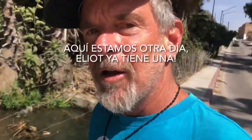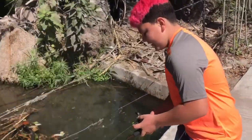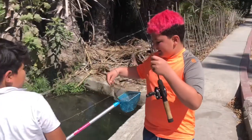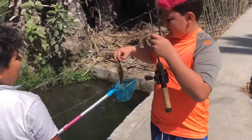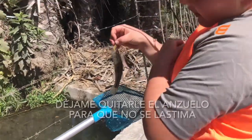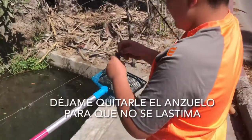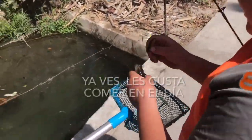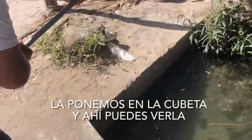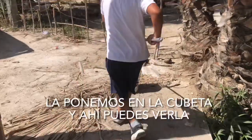Okay, here we are back another day and Elliot is already hooked up. Elliot, tell them what's going on. The other day we got broke off. And right now you got one? Yeah, not that big. There's a little one. That is it — that's a sleeper goby. Let me just unhook him so he's not getting hurt. They like to eat more during the day. We're going to put him in the bucket and we can check him out in there.